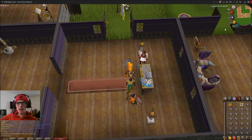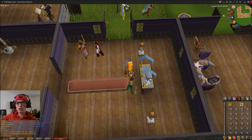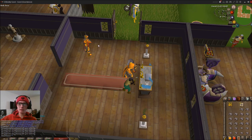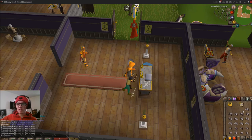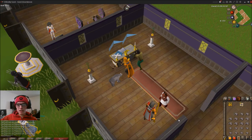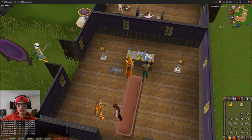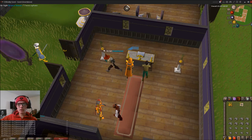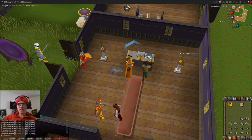You can see every single dragon bone is giving me 252 XP, which is pretty crazy as opposed to burying them, which is going to give you much, much less. Now these little incense things on the corners here — those are something that only he can light, and they're going to keep your XP at a maximum. If one of these was unlit, it's going to give you less than 252 XP.